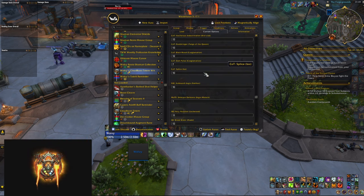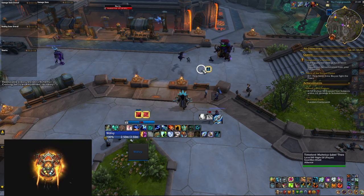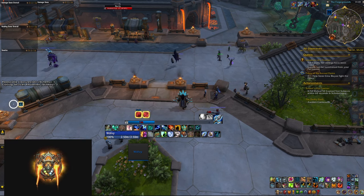The WeakAura works with both BigWigs and DBM, and it uses spell IDs, so if your WoW client is in a different language it should still work right out of the box. If you're not using Cloudburst Totem, the tracker will still show information for your Healing Stream Totem. I do plan to update the WeakAura to add support for talents that alter the duration of Cloudburst Totem, like Shield Imbue, as well as support for raid mechanics and bosses — so definitely stay tuned.